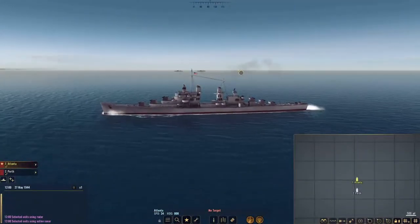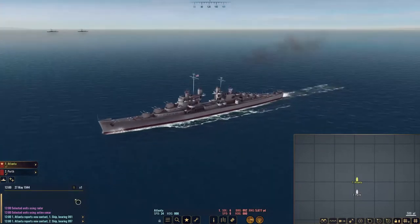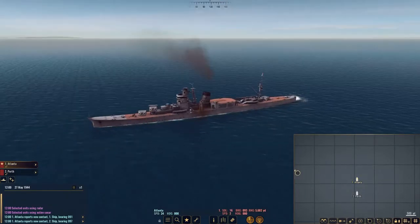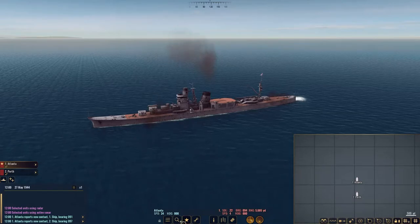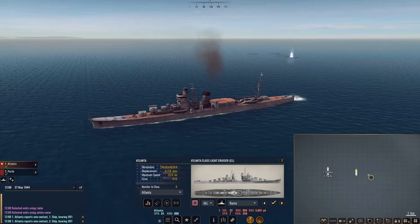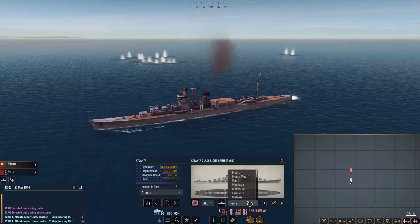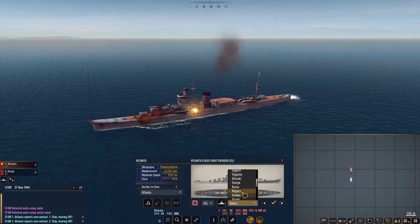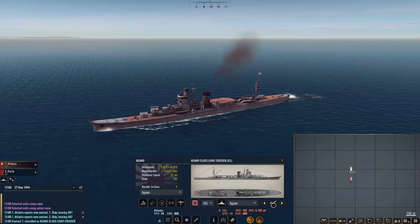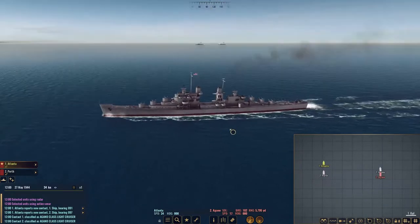And here we are in War on the Sea, in the USS Atlanta. Our radar has picked up two ship contacts — ship bearing 091 and 097. We are going to identify these ships, which is very important. If you don't identify them, your fire directors will not be as accurate. If you take the time to identify the ships, your fire directors will have an easier time getting a correct firing solution. We're going to identify both of them as Agano-class light cruisers and begin this battle.